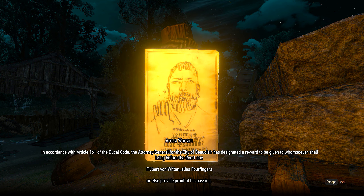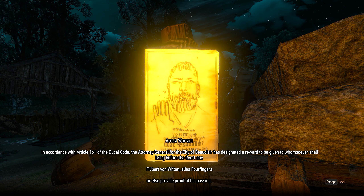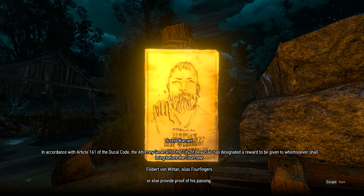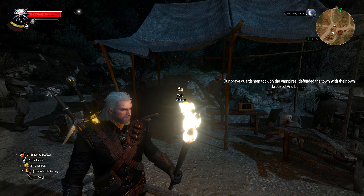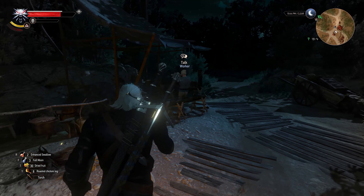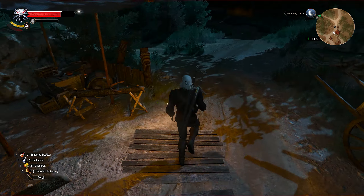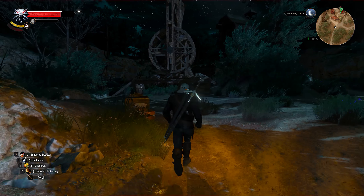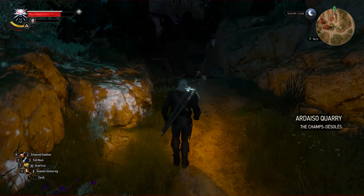Let's see what's going on here. Arrest warrant: 'In accordance with article 161 of the Ducal Code, the Attorney General for the City of Beauclair has designated a reward be given to whomsoever shall bring before the court one Filbert von Witten alias Fourfingers, or provide proof of his passing.' The workers appear to be pretty idle. And here is the quarry.